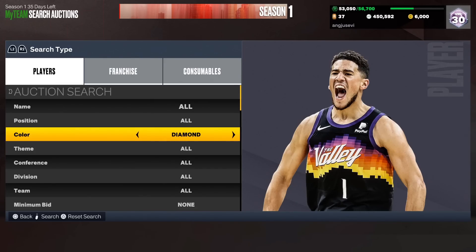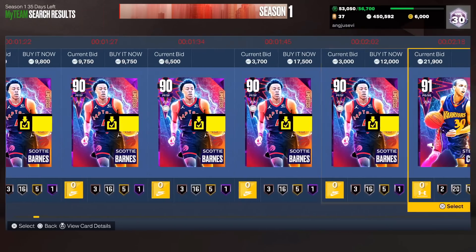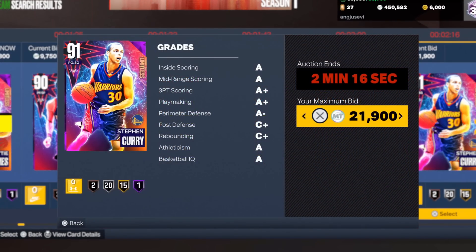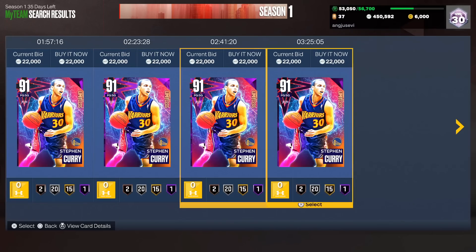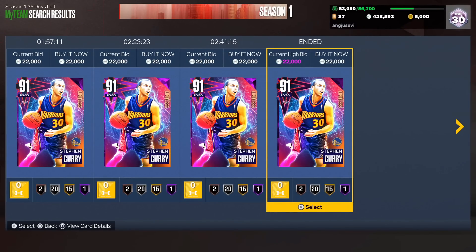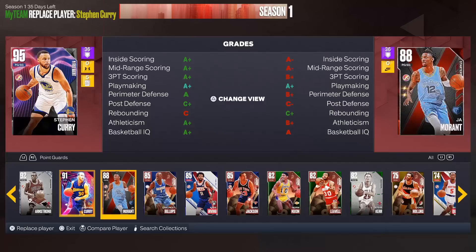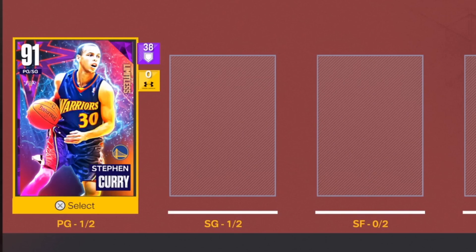We're going to start off with an amethyst for the squad. I'm going to pick number nine, press search, and go to the ninth card on the auction house. One, two, three, four, five, six, seven, eight, nine — Steph Curry to start the team off! Amy Curry is the first card we're picking up. Limitless Steph Curry, welcome to the squad — that is a beautiful card right there.